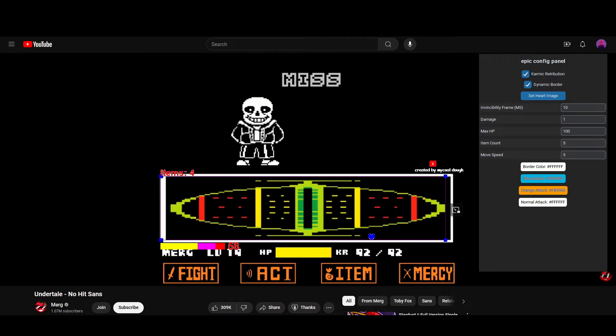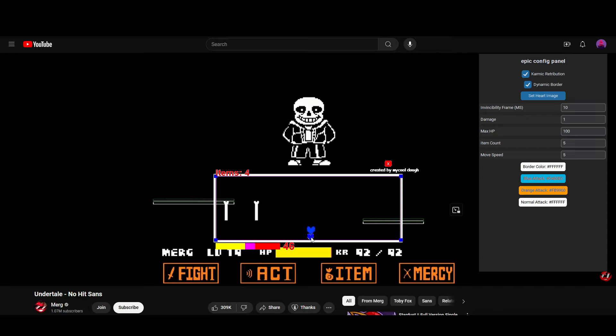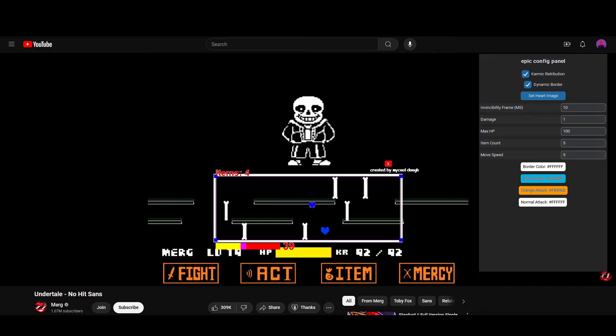Now onto the new features. First off, Karmic Retribution. This is essentially the KR or Karma debuff that you get when you fight Sans. Every time you get hit, you will get poisoned, and this poison will drain your health over time. This is toggleable via the checkmark.